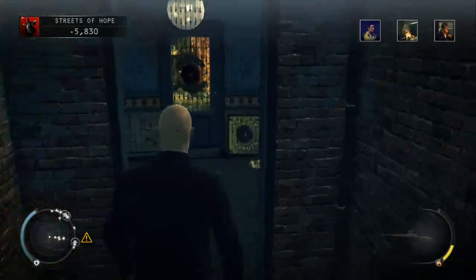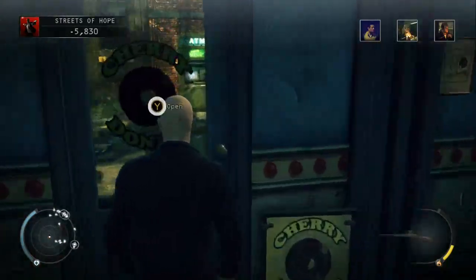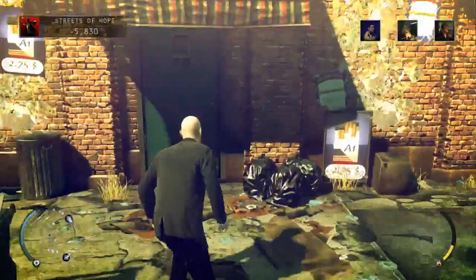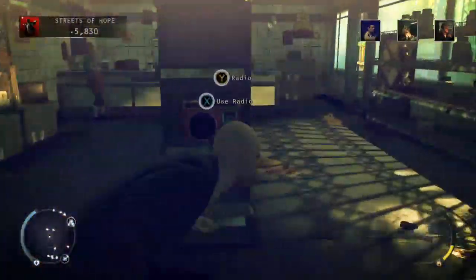Starting from the first floor of the donut shop where we picked up the sniper rifle for part one of the challenge, head out the side door of the donut shop and into the convenience store across the road.